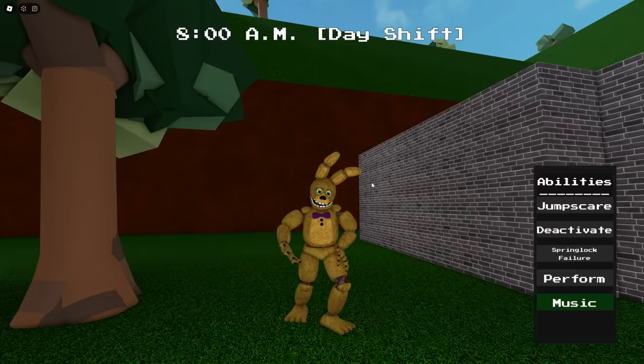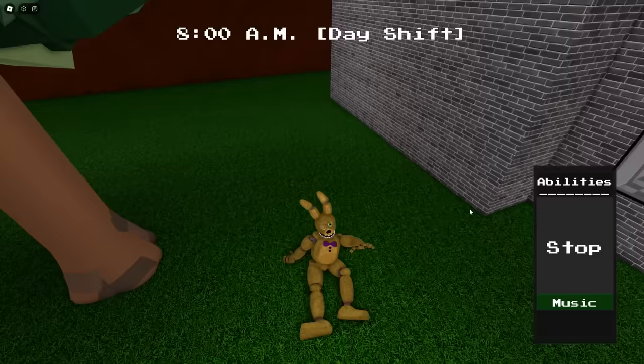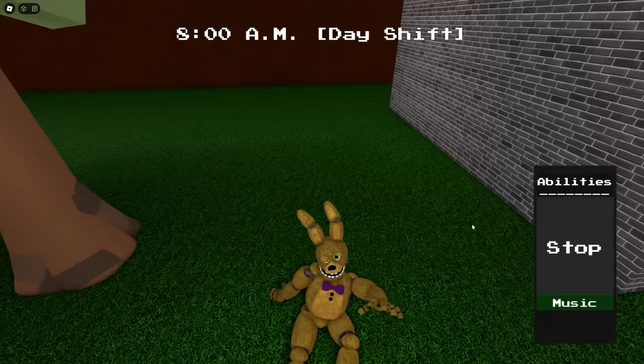The next one is a classic — Afton's Family Diner. This game isn't being updated anymore to my knowledge, but the spring lock failure is classic, one of the oldest. There's no sound or blood particles or anything like that, but just the animation itself — look at that guy. He is not having a good time, to say the least.